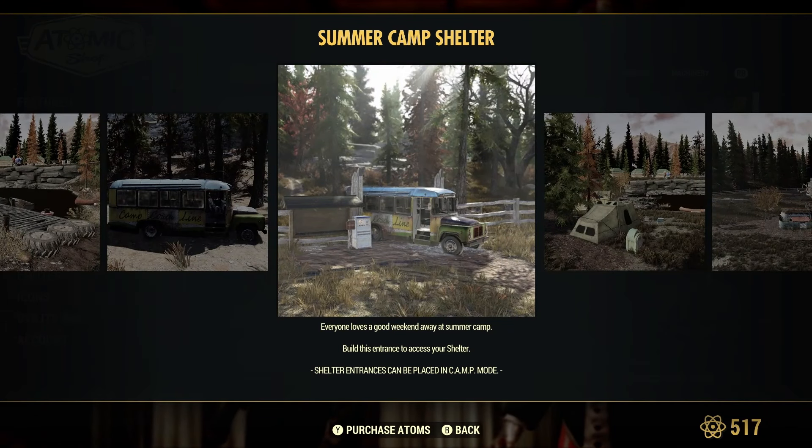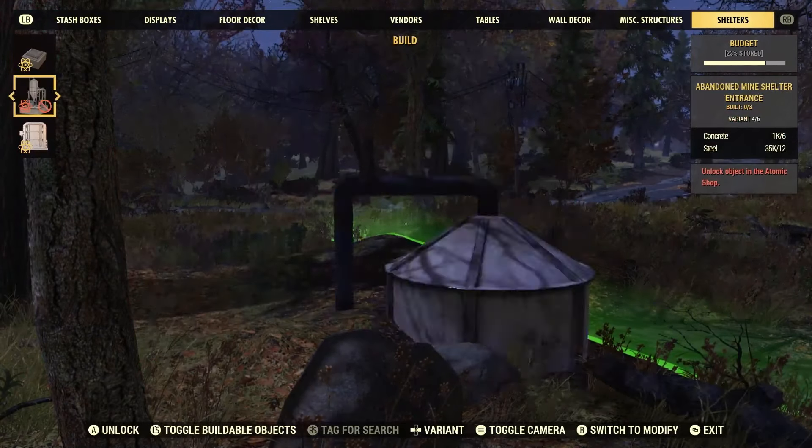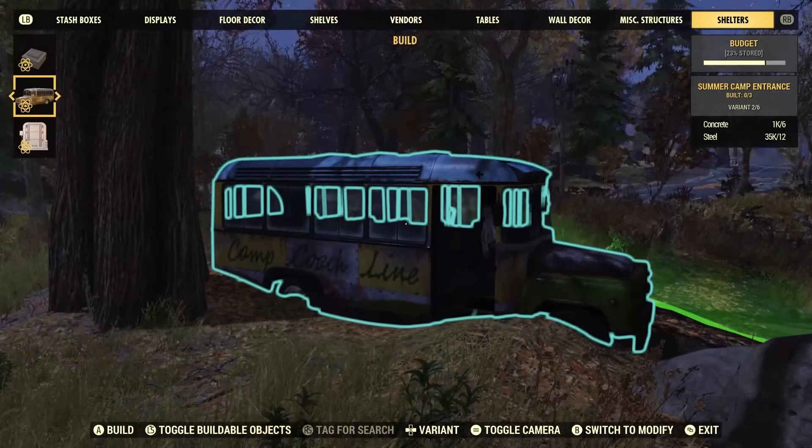Let's jump into this shelter. I'm at my camp and I actually have the bus right here on the map. First thing I'm going to do is delete this bus to show you how much of the budget it actually takes up — see that small little notch right there. Let's go ahead and place it back down again.